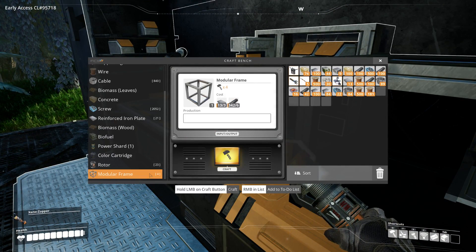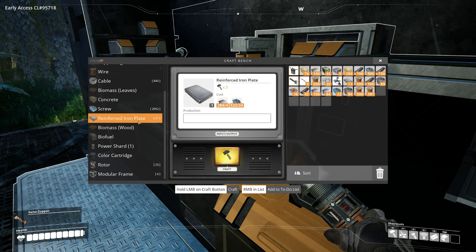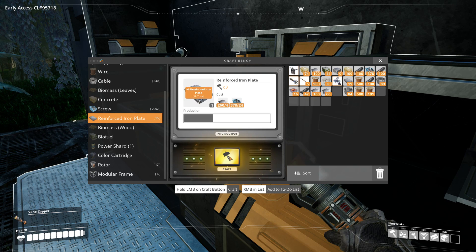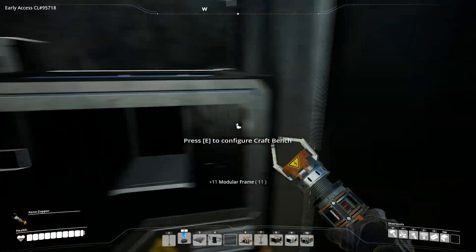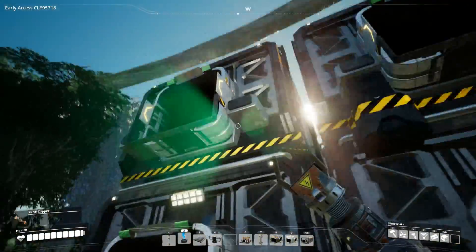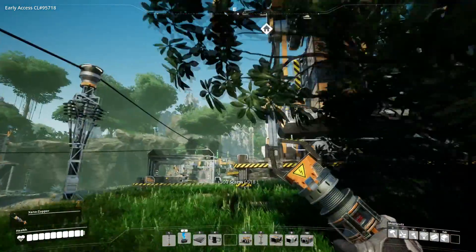Modular frames and rotors we have to make, and reinforced iron plates - that's what we need to automate next. But to automate them we need to build an assembler, which means we need to handcraft some reinforced iron plates to be able to handcraft some modular frames. It's never ending. So we need to get some rotors as well, which means we need more screws. We sure use those quickly - screws don't last very long at all.